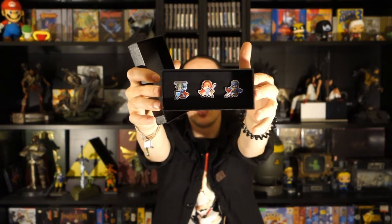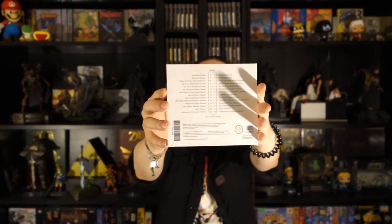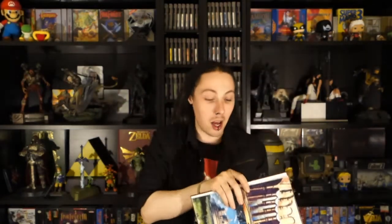Starting off, there's a small box on top of everything — inside you've got a couple of emblems featuring the original 8-bit art of the game's characters. Since this game is a remake of an old school NES title, they also included a soundtrack — both the new soundtrack and the classic tunes from the NES game. Next in the pile is a huge art book. This has to be the biggest art book I've seen for any 3DS game, and that's why the box was so big. The illustrations inside are really great looking.